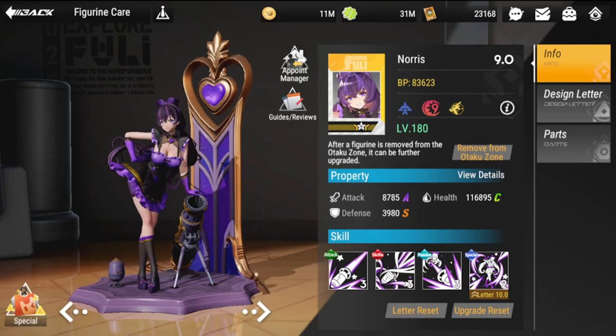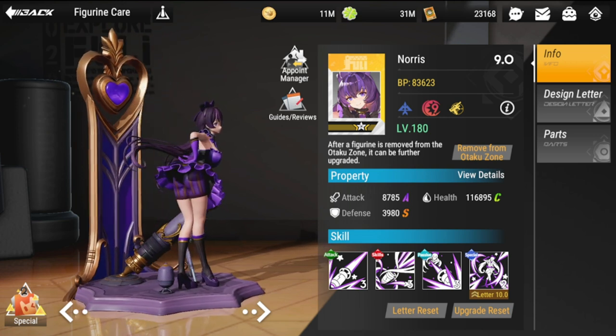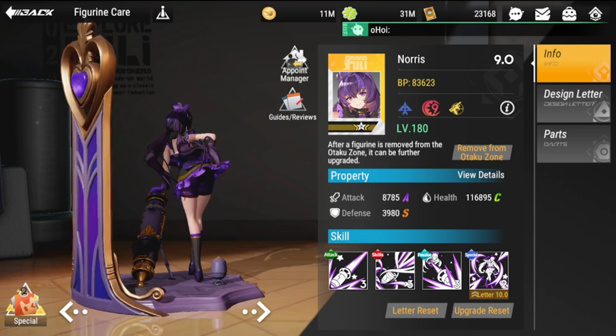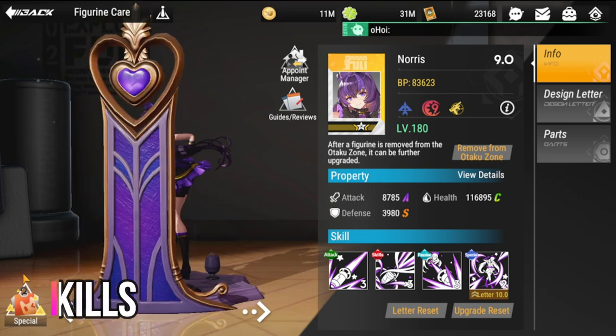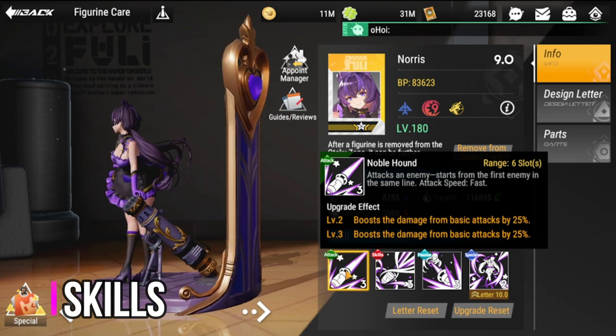Welcome back to Figure Fantasy. Today we're going to be going over the build and strategy guide for Norris. Let's start off first with her skills — her basic attack.